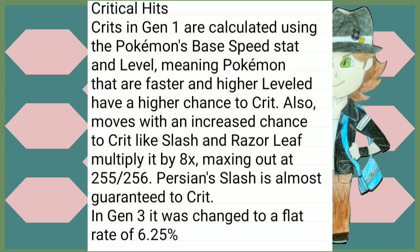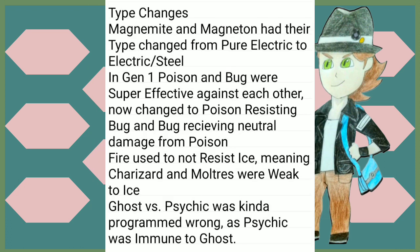For type changes, Magnemite and Magneton went from pure Electric to Electric and Steel — that's the only Pokémon that changed types. However, type effectiveness is the main key here. In Gen 1, Poison and Bug were super effective against each other, now changed to Poison resisting Bug and Bug receiving neutral damage from Poison. Fire used to not resist Ice, meaning Charizard and Moltres were actually weak to Ice type attacks. Ghost versus Psychic was kind of programmed wrong in Gen 1 — Psychic was immune to Ghost. It was supposed to be super effective and several NPCs say it's good against Psychics, but it just didn't work. That's fixed to Ghost being super effective.